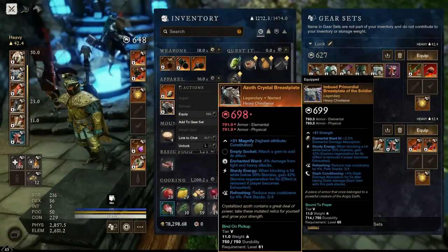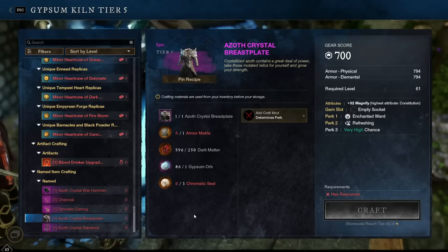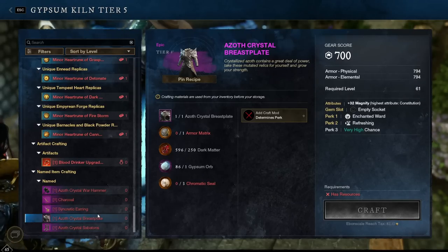You can now upgrade named items to 700 gear score. To do this you'll need the item to be a named gear piece that is 650 gear score or higher, plus the materials to upgrade it. You then need to go to the gypsum kiln, scroll all the way to the bottom, and you can upgrade the gear to 700. Make sure the gear is out of your gear sets or it won't be visible in this list when you want to upgrade it.